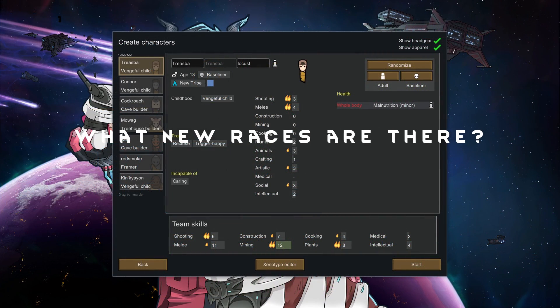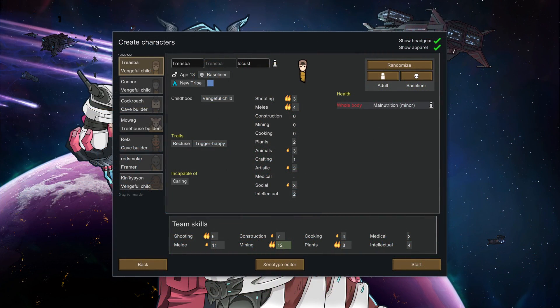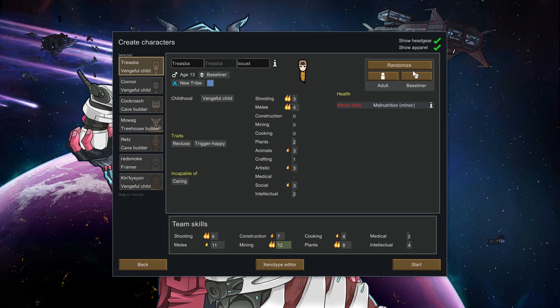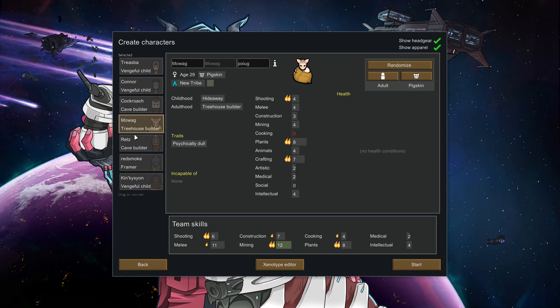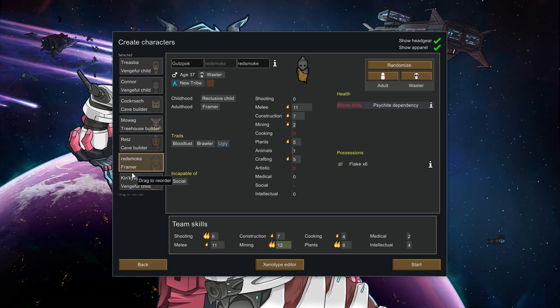What new races are there? Rimworld Biotech introduces the concept of races as well as genetically engineered xenohumans. The original humans, referred to as baseliners, only have genetic skin color and hair color. There are six new races with germline genes: dirt moles, neanderthals, pigskins, impids, wasters, and edekin.